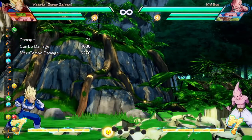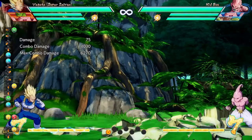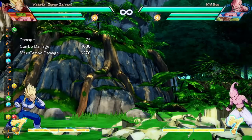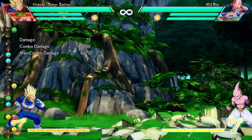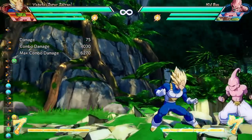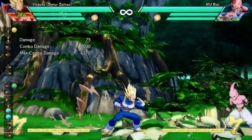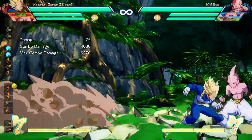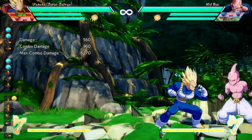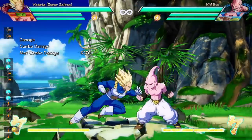Actually, what you could also do instead of doing light into medium — just do the light-light auto combo version, it's just easier to execute. So after that down heavy attack, you do up-forward light, light, light, light quickly and you'll get the light attack and medium attack to come out.